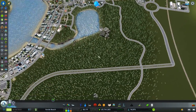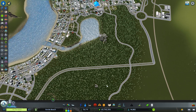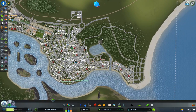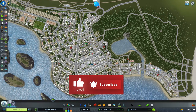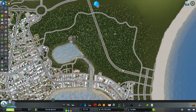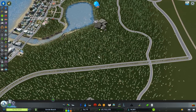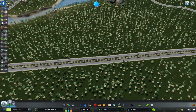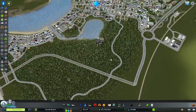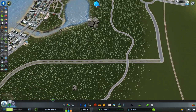Let's get to the meat and potatoes — making the zoo. To start, we need a good entry point. This is a significant chunk of land, basically half the residential area, so we'll need multiple entry points. I want to name the main entrance Sterling Zoo Boulevard, as a nod to the Sterling family that Sterling Square is named after.